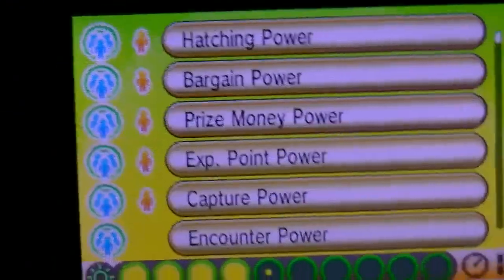The O powers in this game work the same way as in X and Y — you have to use them over and over again to level them up to the highest level, and the easiest way is through the PSS, just handing them off to random people. That's basically all I got to show you, so if you enjoyed that go ahead and leave a like. I'm happy I was able to make a video after this sickness — hope you guys enjoy and I'll see you later.